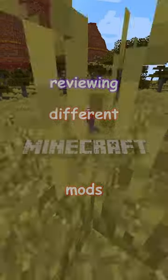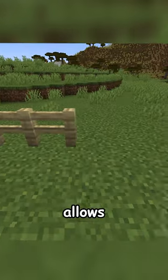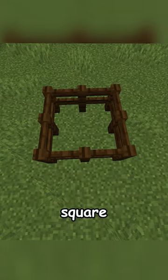Reviewing different Minecraft mods with Gerald. Diagonal Fences allows you to place a fence across multiple blocks without turning into a square shape.